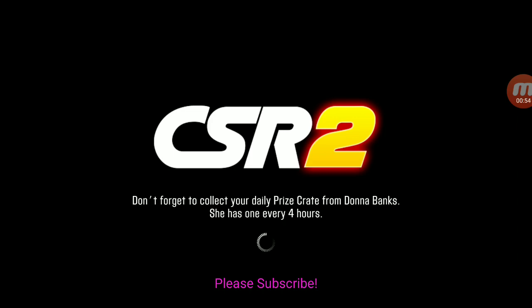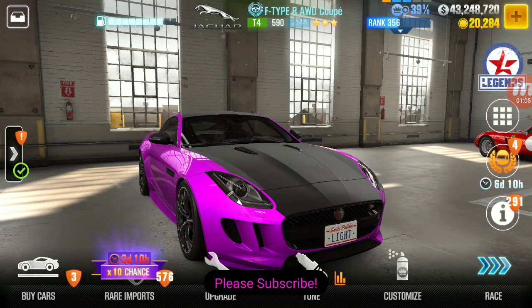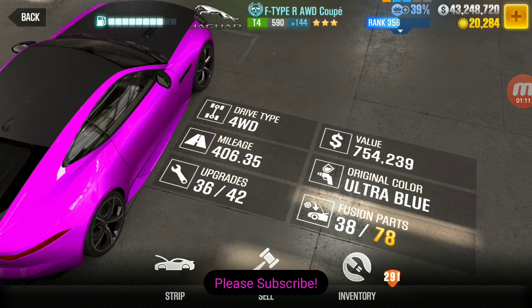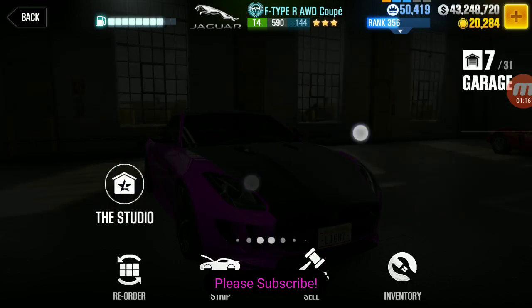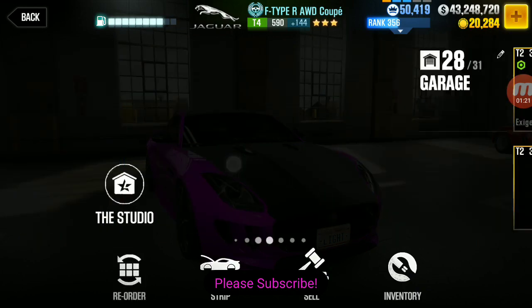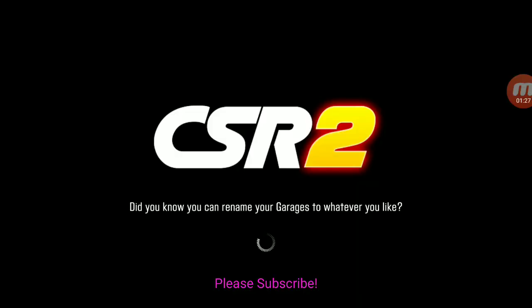Sorry about the waste of time here, but anyways we're going to look at these two and you're going to see they're exactly the same. This first Jag in black and pink — this is the one I've had for a long time, actually one of the very first cars I ever won. This one has 78 fusion slots. Now here's the one I won today, and this one only has around 68 fusion slots as well.